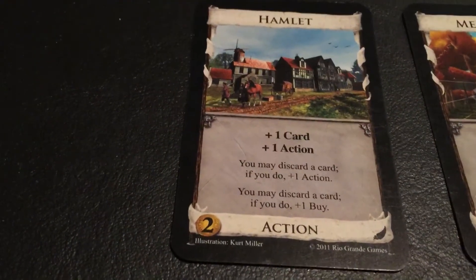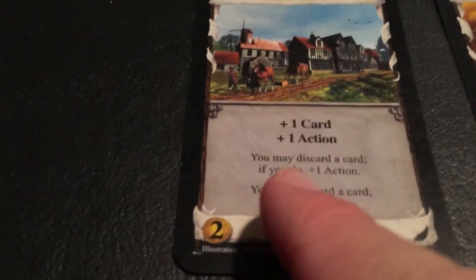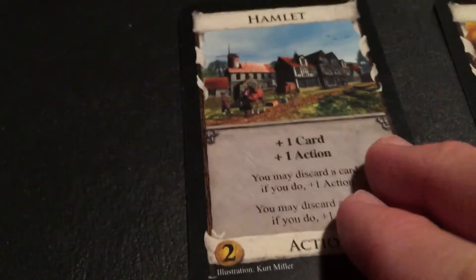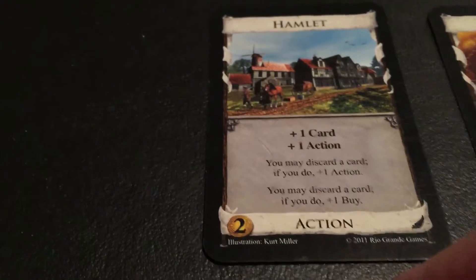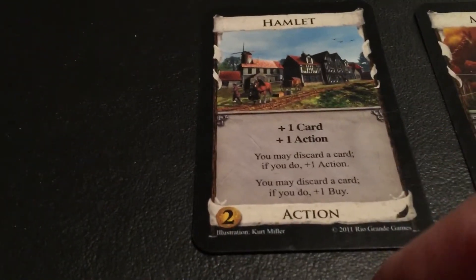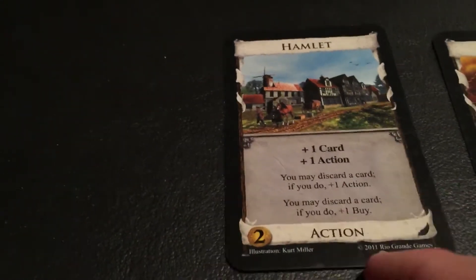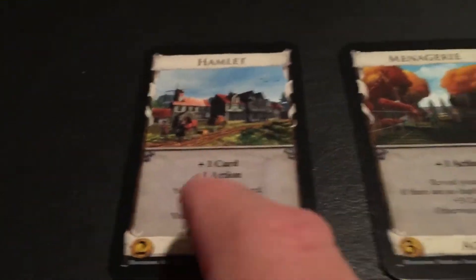First we have Hamlet. It's the only two-cost card in this expansion. You get a card, you get an action, and that's pretty basic. But this is kind of interesting — you may discard a card; if you do, plus one action. And you may also discard a card; if you do, plus one buy. So you could discard a card for the action, or for the buy, or technically do both since these are separate functions of the action. So as long as you discard some cards, you can make this card pretty powerful by giving you a card, two actions, and a buy. That's useful, especially if you have some victory cards to discard.